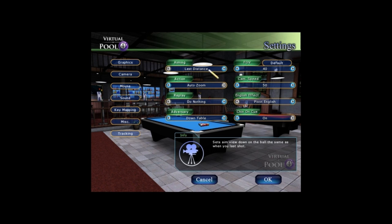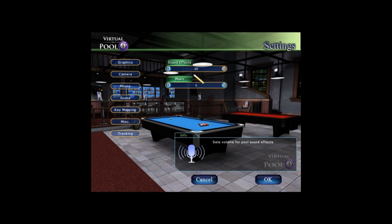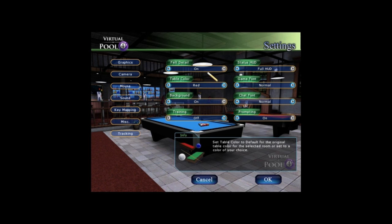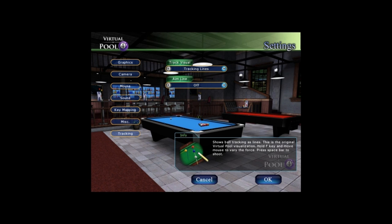Back in the settings, you've got camera and all different kinds of options. Pivot English is the one I like to use. You can set your mouse sensitivity, sound — I've turned the music way down because they keep playing the same song over and over. There's key mapping, and there's a miscellaneous section where you can change table color, background — like this bar scene — and toggle training, prompting, and tracking.